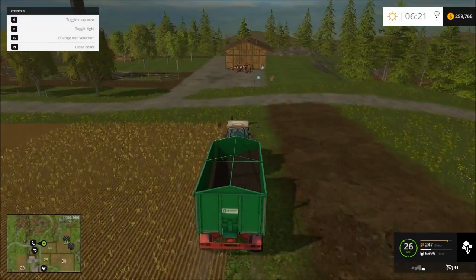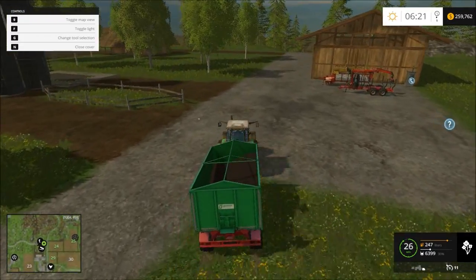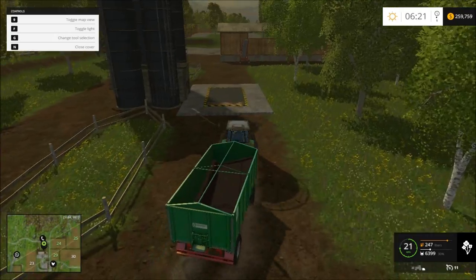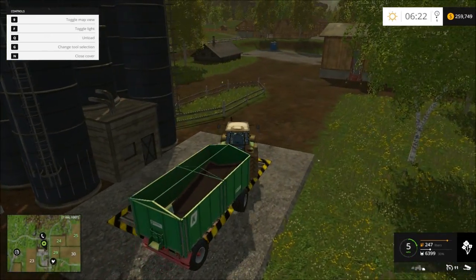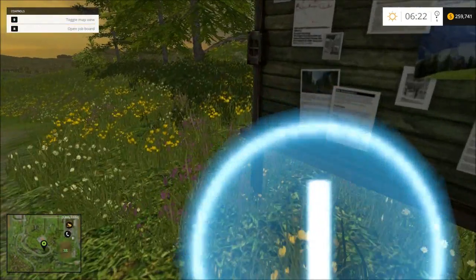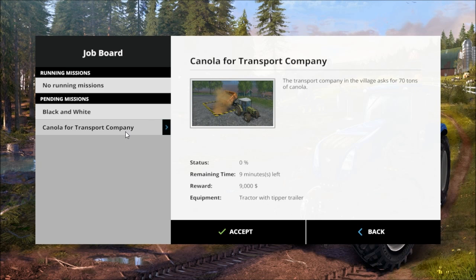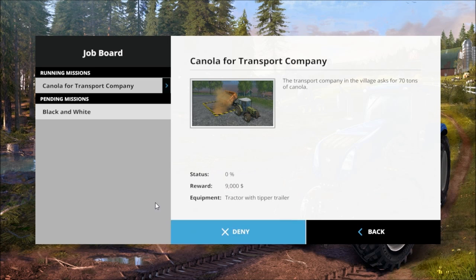I am about to be doing something real quick. I got a new mod here and I want to try it out. I'm going to buy it. I'm going to let this sit right here for a second to get unloaded. What's black and white? More canola? 70 tons — we are going for it. We about to have some money. Let's accept this one too.